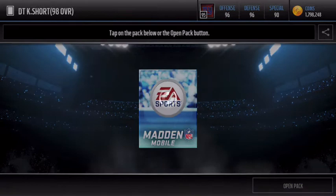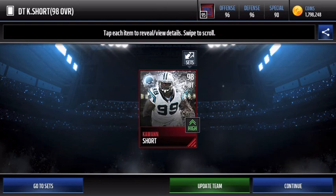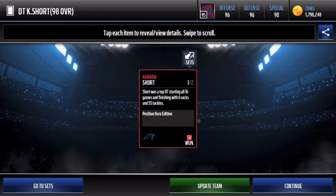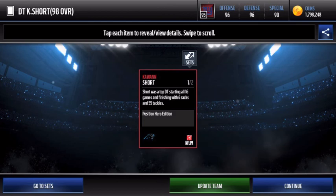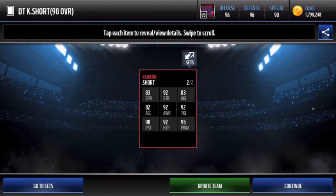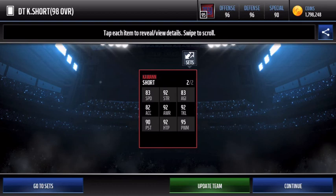Let's open this up and see this beauty of a card — 98 overall defensive tackle. The logo is actually very similar to the M Games logo, it's got that square and a diagonal square on it with a helmet. They kind of changed it up this year. Compared to last year they had specific collectibles per each player. Here are his stats: 92 strength, 92 awareness, 92 tackle, 95 power moves, 92 hit power, 90 pursuit — all very solid. Don't expect much from speed and acceleration as a defensive tackle, but everything else is strong.